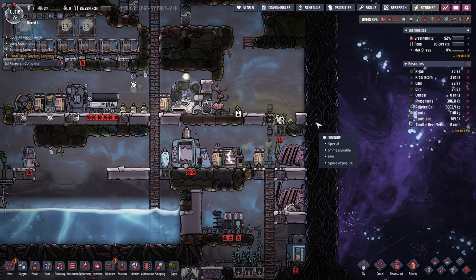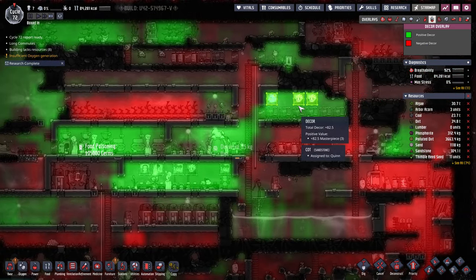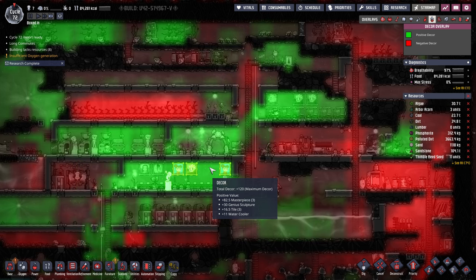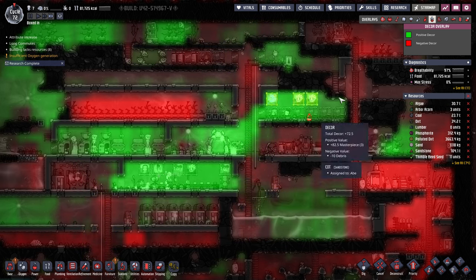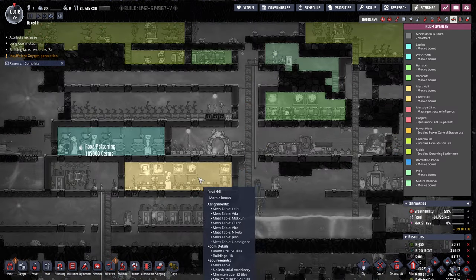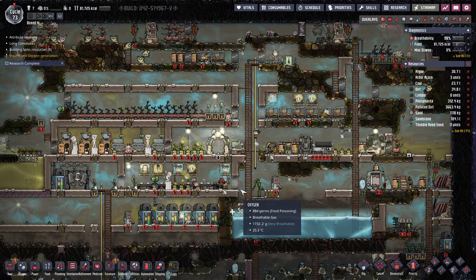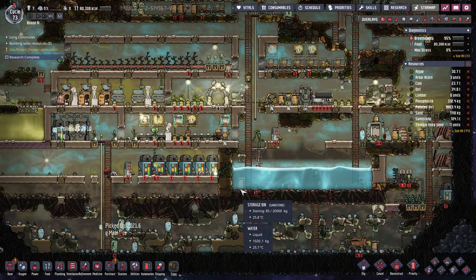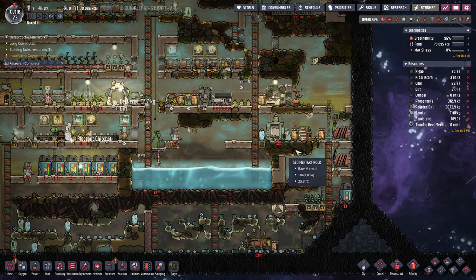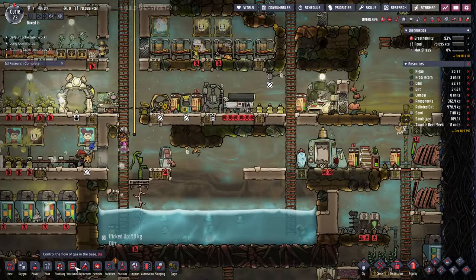Someone asked me about decor in the base. Bedroom's pretty good, bathroom's pretty good, great hall's pretty good. The main areas that they're hanging out are decent. Let's double check — great hall, yep. Morale's been good, zero stress. It's not a problem. Like I said, I'm going to switch to electrolyzers at some point. I might just do an open air electrolyzer.